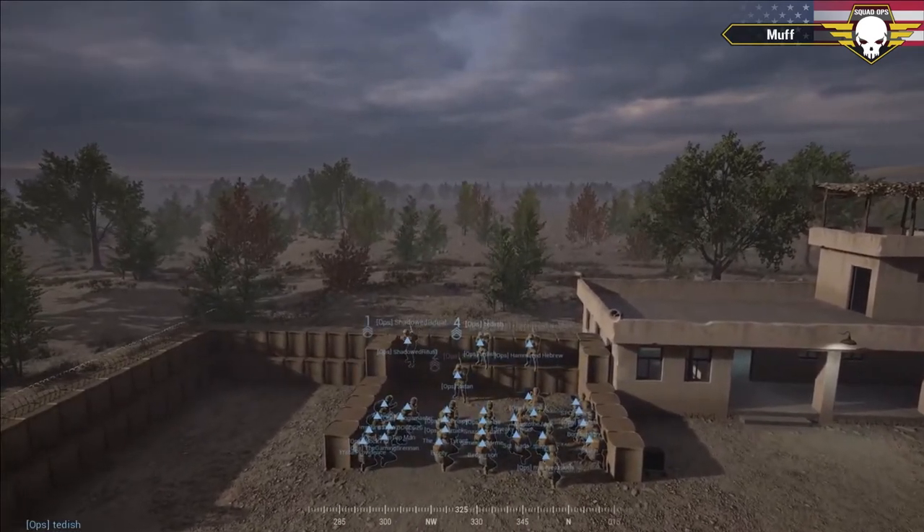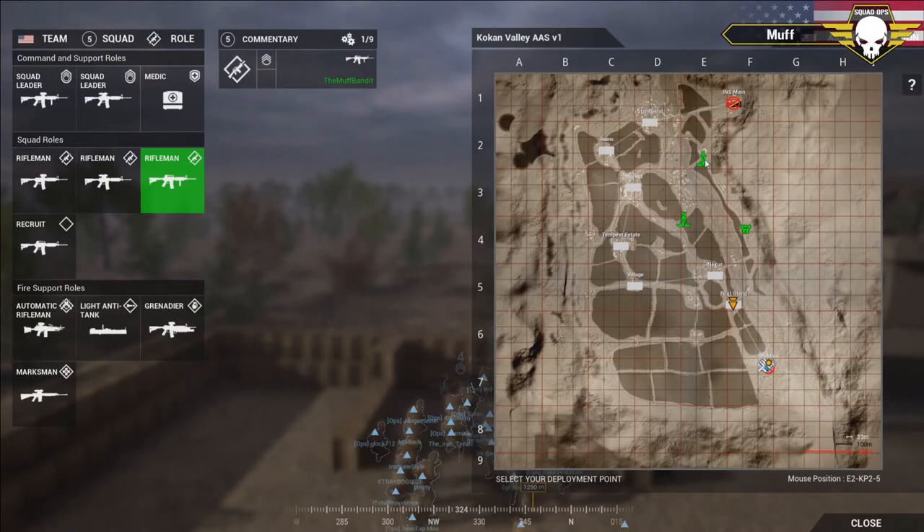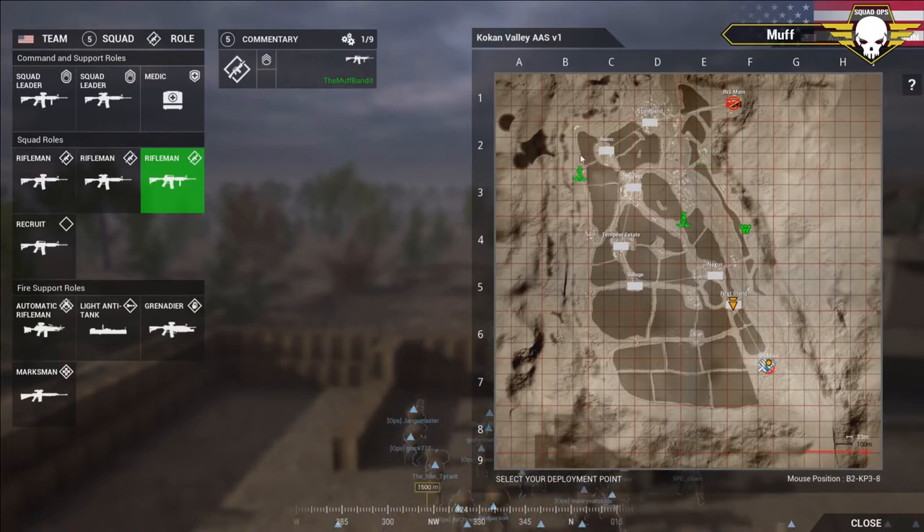The objective: the US get to pick a location — four predetermined locations — and it looks like they've chosen the petrol station. They're going to set up a FOB there and they get a logistics truck that can run as many supplies as they need, but it must be escorted by a Humvee. The insurgents start at their main and also get to place a FOB — either Echo 2 Keypad 2 or Bravo 3 Keypad 9. All they can do with that is build a repair station or resupply for vehicles. They get four techies and an arty techie.